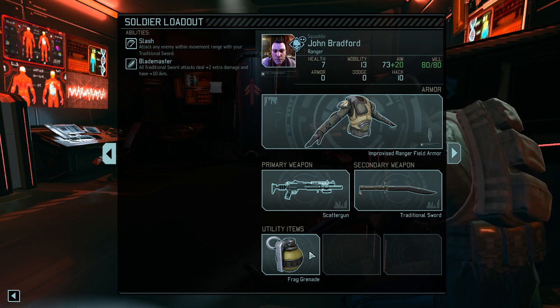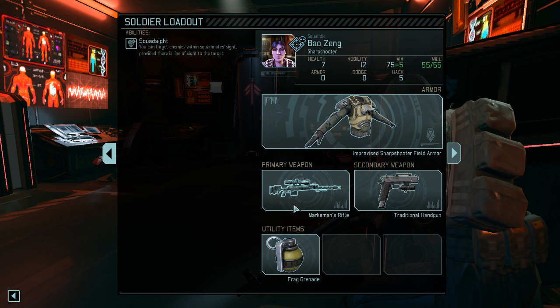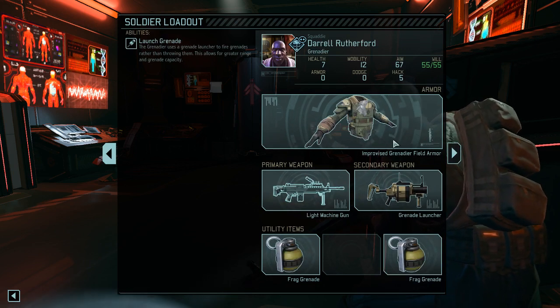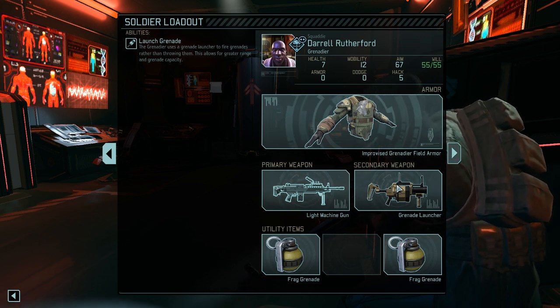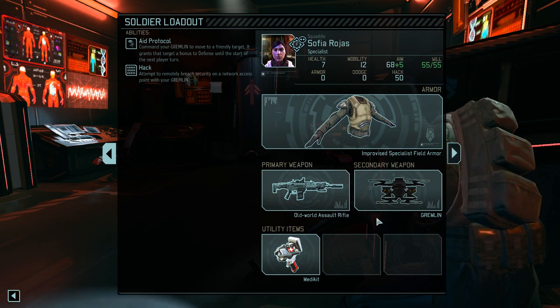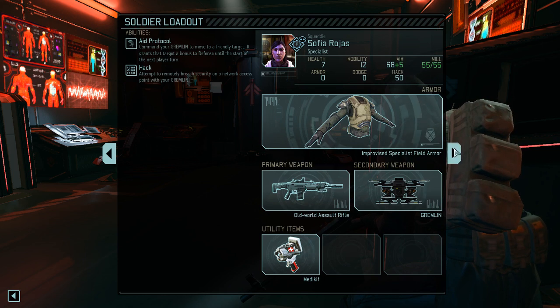The scatter gun and the traditional sword, frag grenade — it's kind of the starting loadout of XCOM 1 soldiers. Secondary weapon is a handgun and a grenade. We do have the good old heavy light machine gun, the grenade launcher from back in the days, and two grenades. In XCOM 1 we didn't have the gremlin, but the medkit — fair enough. An old-world assault rifle. I like it. These guys have pretty high aim, specifically Bradford here.